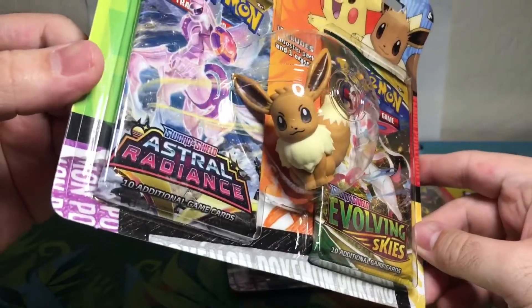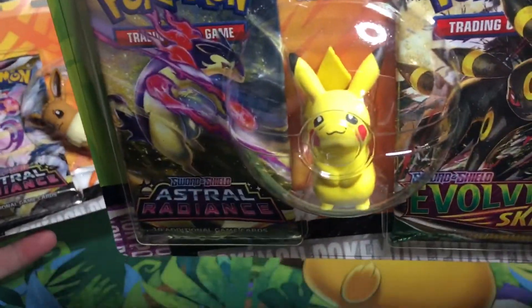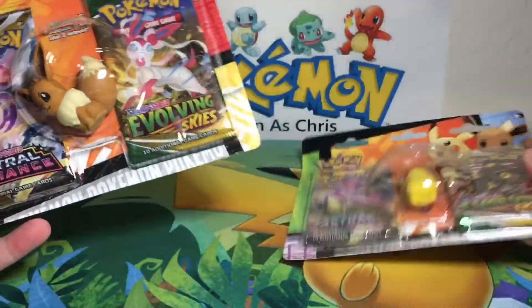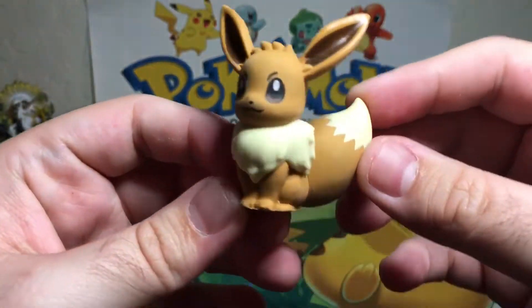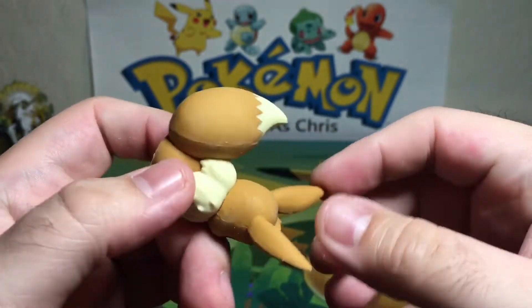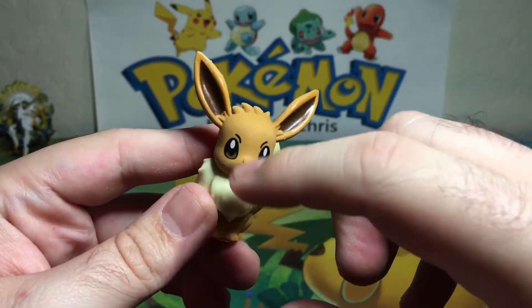Who would have the heart to erase that cute little Eevee or that cute little Pikachu? Adorable — it looks kind of derpy right there. So we're gonna start things off with the Eevee, and then we'll move on to the Pikachu next. Look at that — we do have this cute little Eevee eraser. Oh, he's got a little smudge on his nose, but that's okay.